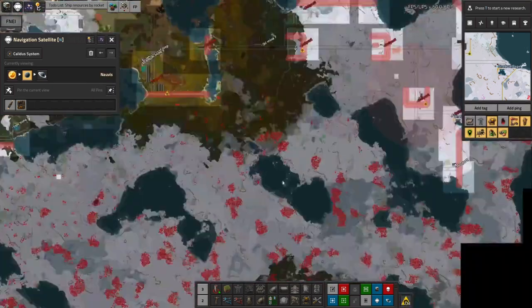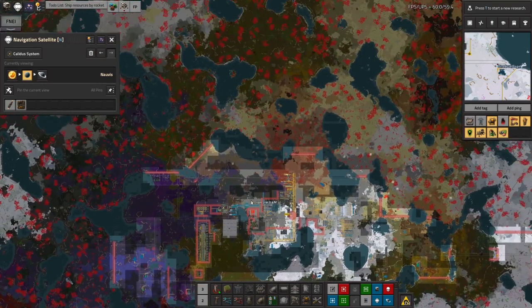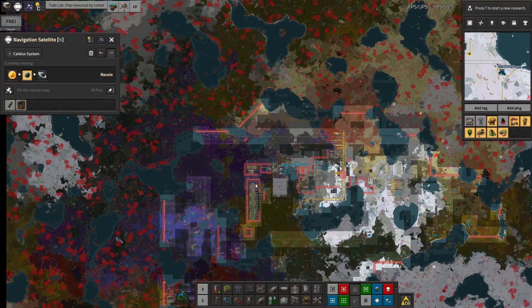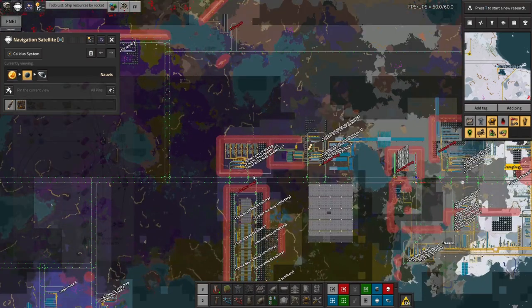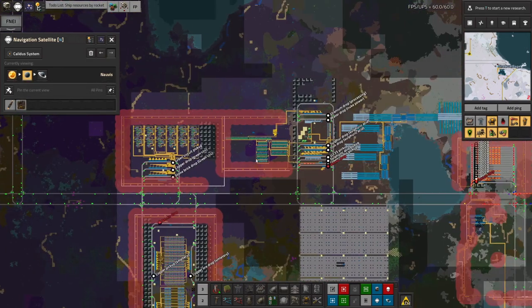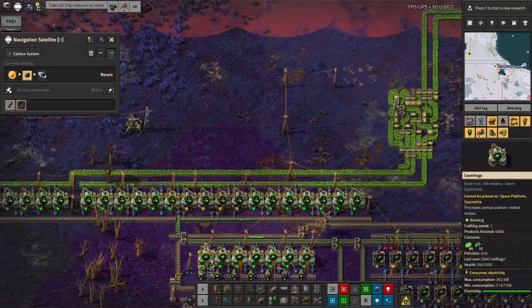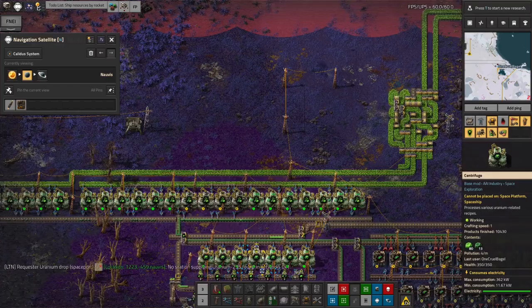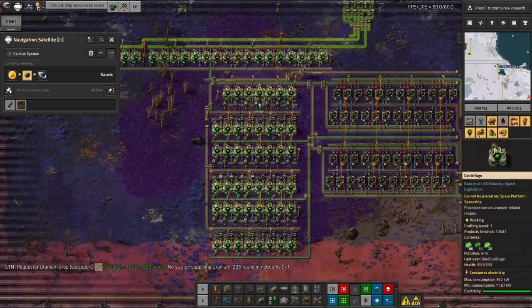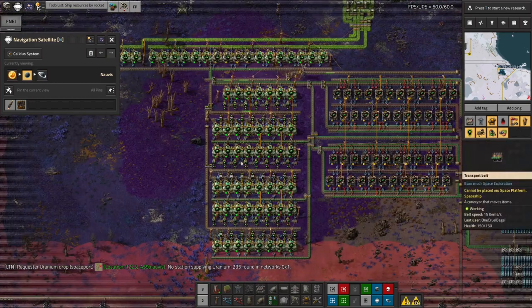One of the big things I've had a shortage of up in space is the Uranium-235 that I need for some of the more exotic energy science — there's a radiation pack I think we need that for. Previously I had just had a little bit of Kovarex running here and that wasn't remotely enough, it was far too slow. So I've expanded it — there's now literally six times as many machines running for this.